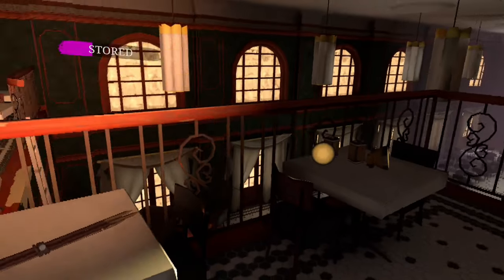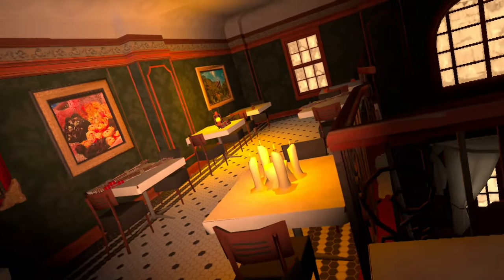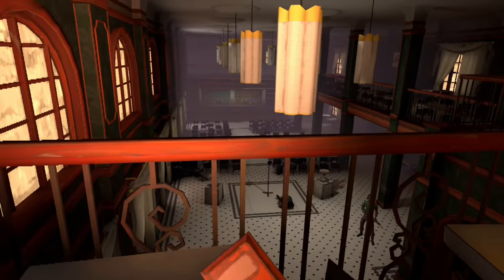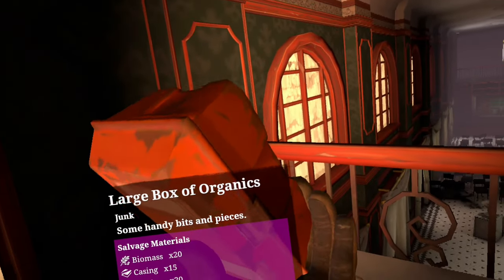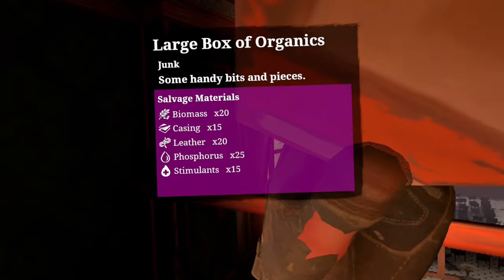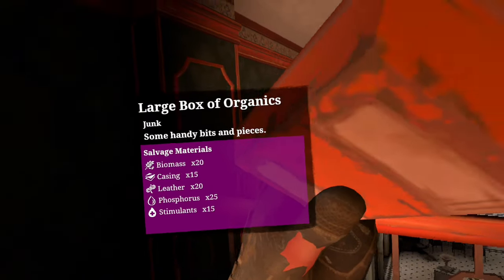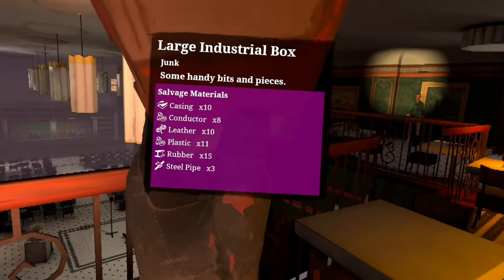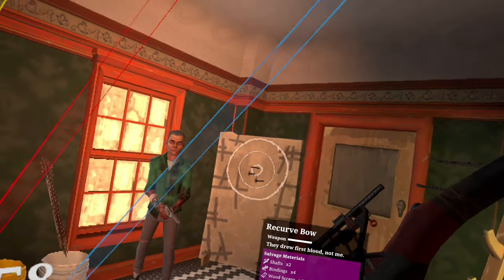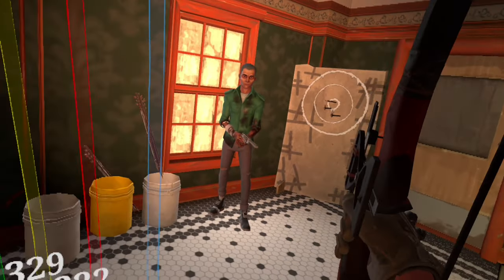The other things you can find here: regular arrows, noise arrows, and explosive arrows. You can also find a box of organics and industrial boxes — these are really good because they contain stimulants, which are pretty hard to find. One also contains three steel pipes, which are also pretty hard to find. I still can't get over how cool this bow is.